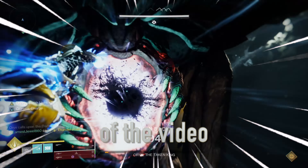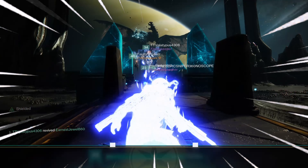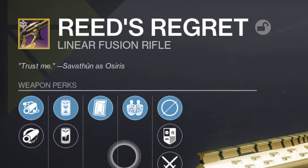This is Oryx, and by the end of the video you'll know how to kill him easily. The best weapons to use for this encounter are the Adept or the normal version of the Reed's Regret linear fusion rifle.